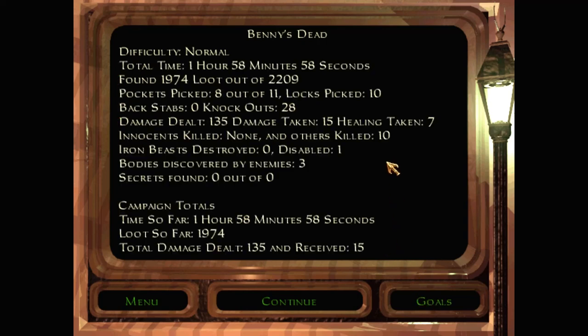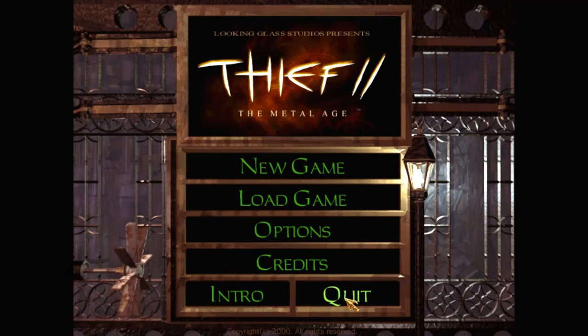Total time for the mission: 1 hour and 58 minutes. We found 1,974 loot out of a total of 2,209 — how did we miss almost 300? I don't know. We found no secrets, but there were none. Pocket specs: 8 out of 11. Well, that was Benny's Dead. Thanks very much for watching — I will see you for the next episode.